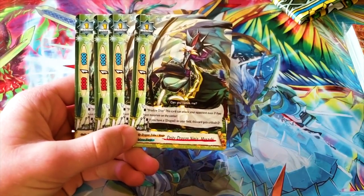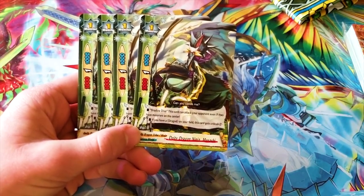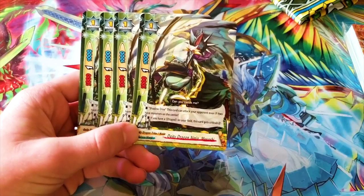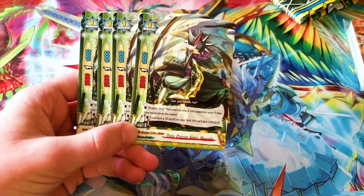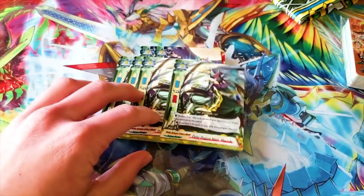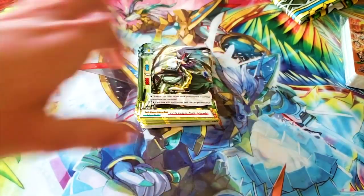DD Dragon Ninja Musashi — this has Shadow Dive, so it can attack when your opponent has a monster on the center. And if you have a dragon on your field, this gains two crit — that's kind of cool. Probably not running it just because your win conditions aren't about pumping up your cards with crits and hitting your opponent — these aren't golems. But it can be fun for a budget deck.